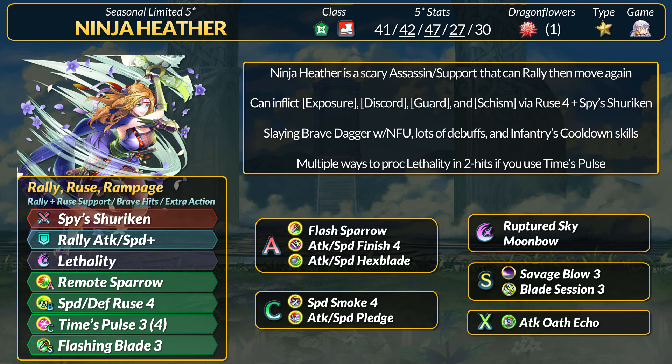This will apply Exposure, which is 10 true damage per hit, and Discord, which is up to -5 total stats on the foe. Ruse inflicts its own -6 debuffs with another -4 in combat. Heather also gains Null Follow-Up, putting her in a good position to quad. If 4 hits and exposure damage wasn't enough, she can proc Lethality relatively easily. With Times Pulse, you can have a 2-cooldown Lethality — insert Flashing Blade or Flared Sparrow, and you get Lethality on the second hit. If you don't have Lethality, Heather can get quick Moonbows, Glimmers, or Lunas just fine.